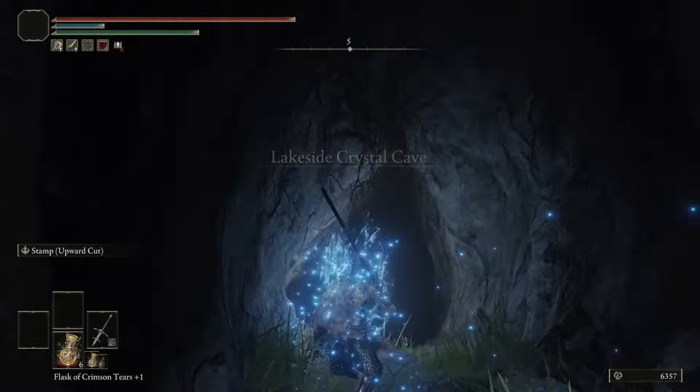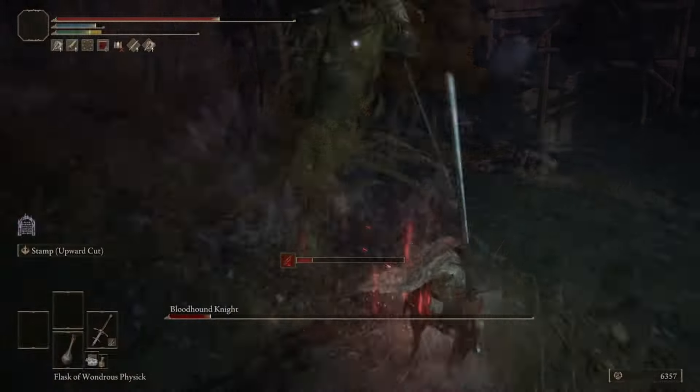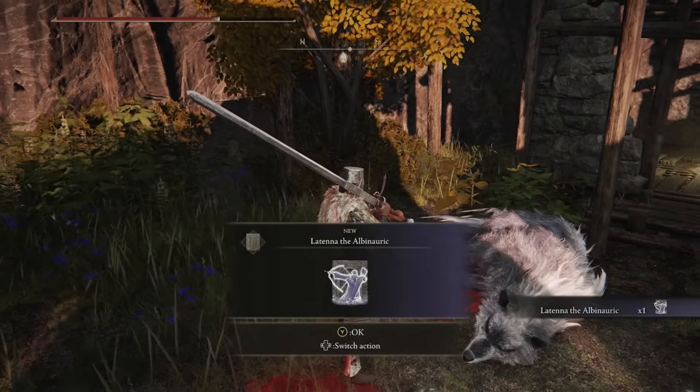Head to the Lakeside Crystal Cave to find Latenna at the very end of the dungeon. Defeat the boss there and go through all of Latenna's dialogue until she gives you the medallion and becomes a spirit ash.